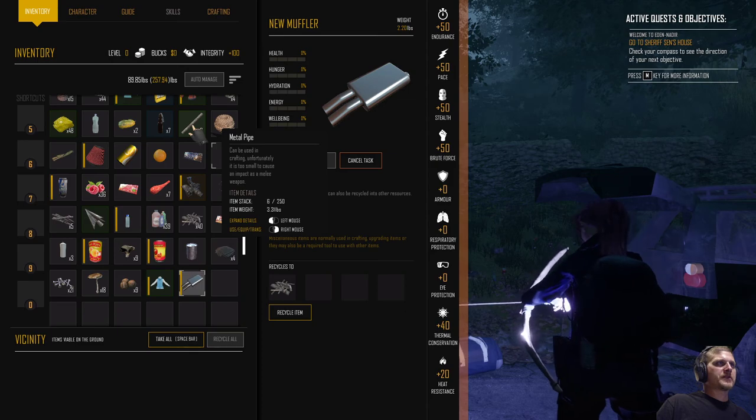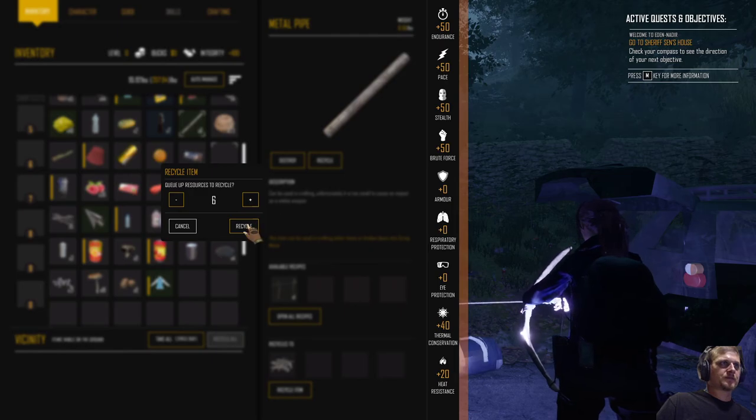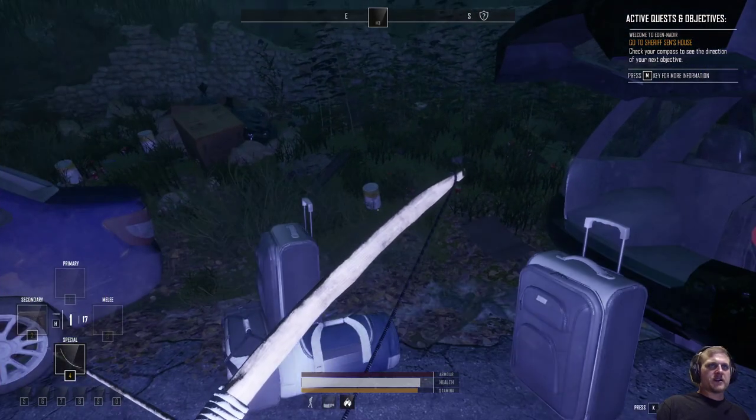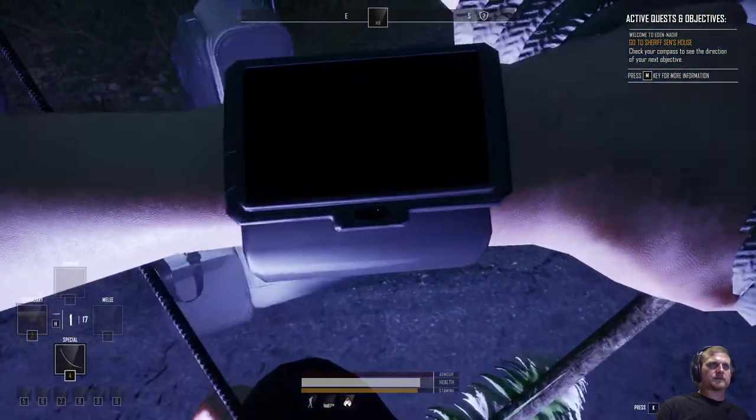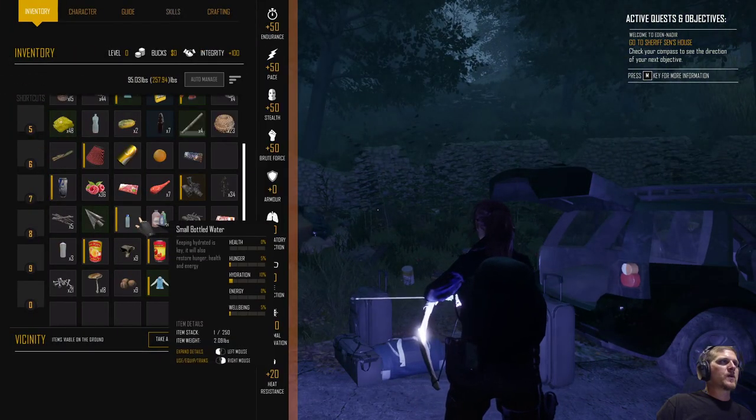A metal pipe — we're going to scrap that too. Let's check our vitals. Looks like I'm a little thirsty. We got some water but we have to wait for that crafting to get done. This Whiplash gets in a hurry.